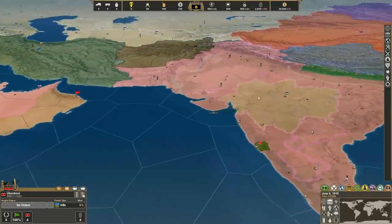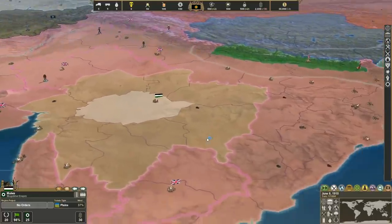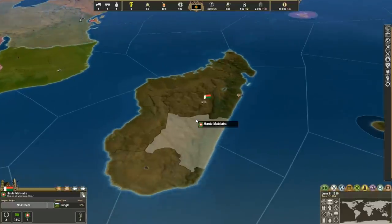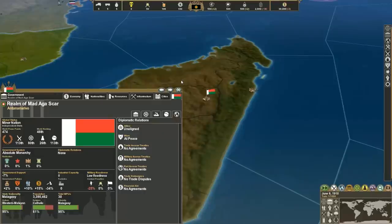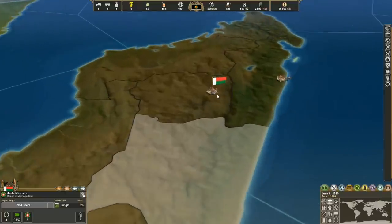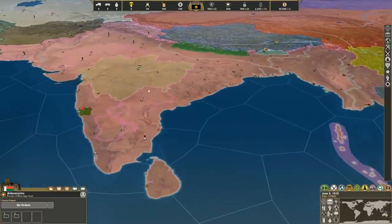With that in mind, let's go take a look real quick at Asia. So I added in the Moogsicle Empire — yeah, it's a very hard name to pronounce. And one other African nation I forgot: the Realm of Mad Agascar. The Mad King Agascar took over, pushed the French out, and created the Realm of Mad Agascar. You see what I did there — Mad Agascar!